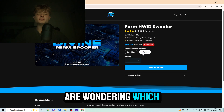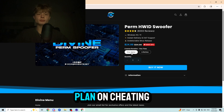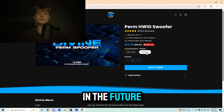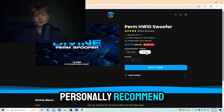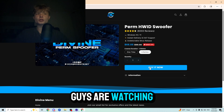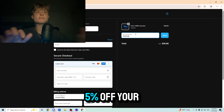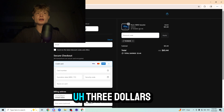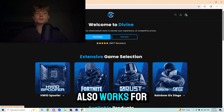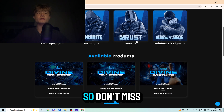If you guys are wondering which variant is the one for you, it's simple. The one-time is great for those who don't plan on cheating in the future, and the lifetime is great for those who do. I personally recommend the lifetime, as that is the one I use. Since you guys are watching this video, I'm going to give you a coupon code — code Roman — which gives you 5% off your order: $3.44 off your lifetime, $1.24 off your one-time. It also works for any product in the store, and you can use it as many times as you want, so don't miss out.